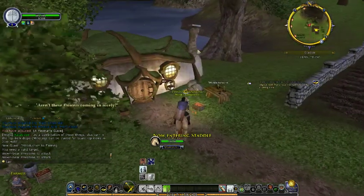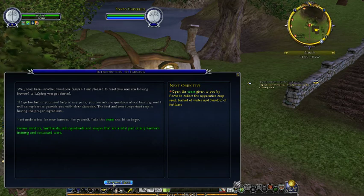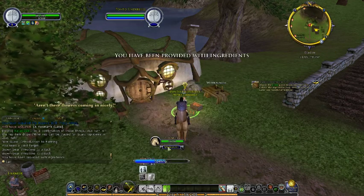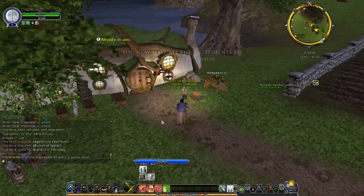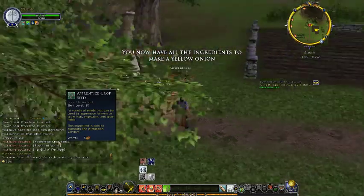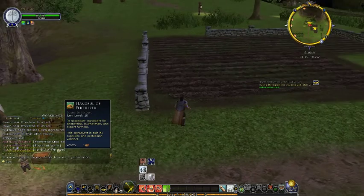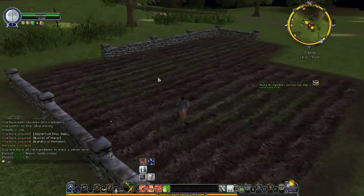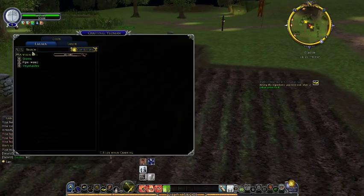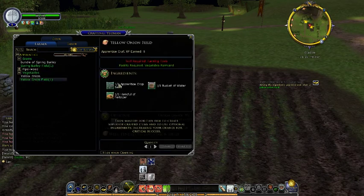We got to Ponto on the hill. He's going to give us an introduction to farming. We get a crate from him. That gives us an apprentice crop seed, a bucket of water, and a handful of fertilizer. Now, using these ingredients, we have to plant a yellow onion field. So you have to be in the field and we need our farming tools first.